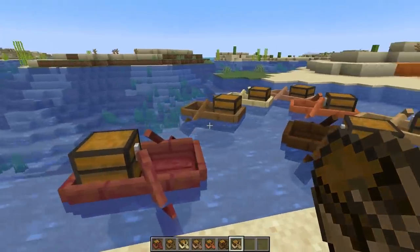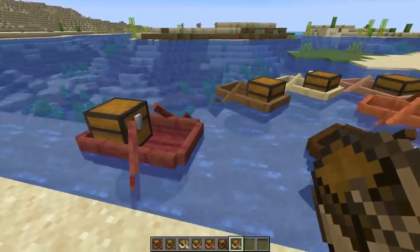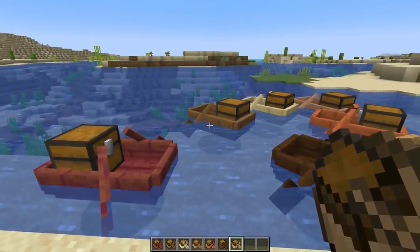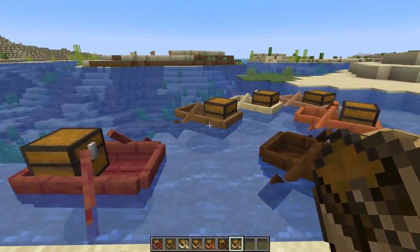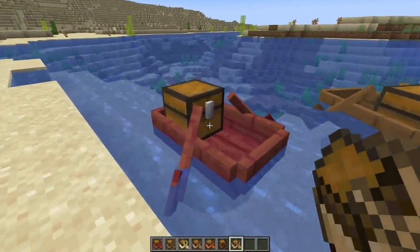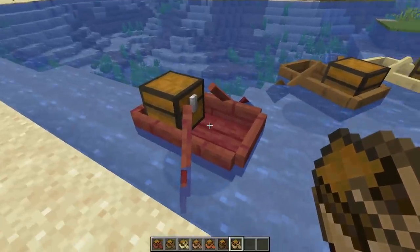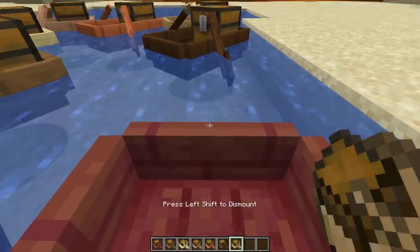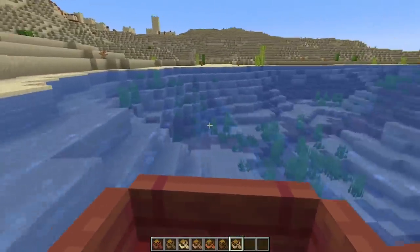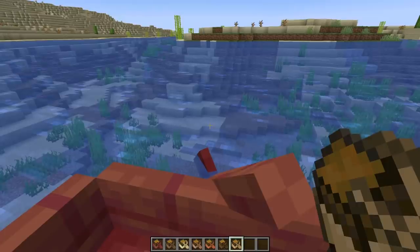Now let's continue with the highlight of this snapshot — at least in my opinion — the chest boats have been added. They come in seven different colors, so all the overworld tree types. There are no nether tree chest boats, but we got the striders instead. If you hold shift and right-click them you can access the inventory and put items in, but you can also just normally right-click and use it like a completely normal boat. Other entities can also ride it, but they only have one seat so you can't put two entities in them.